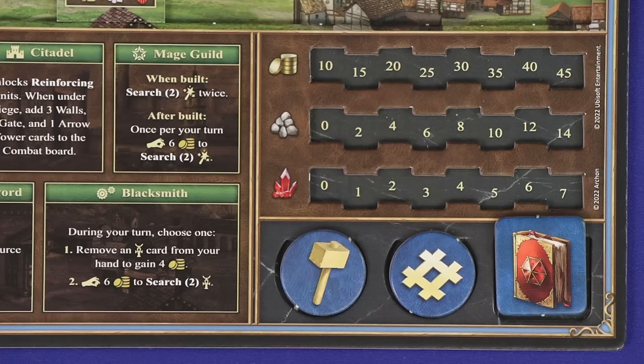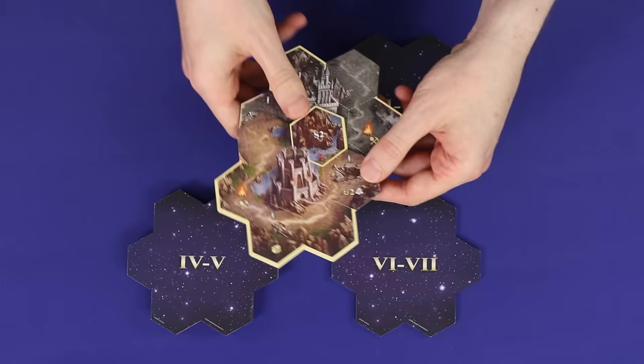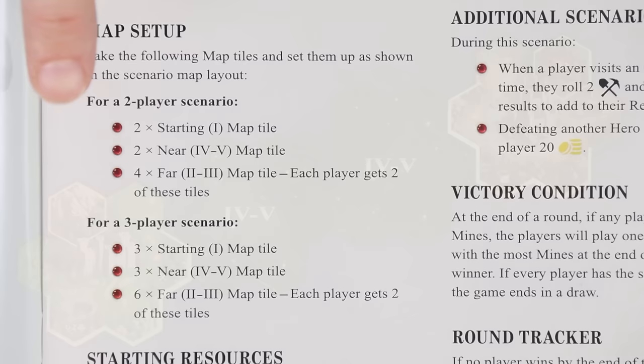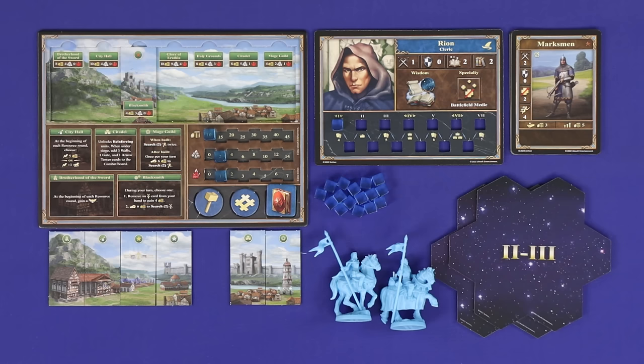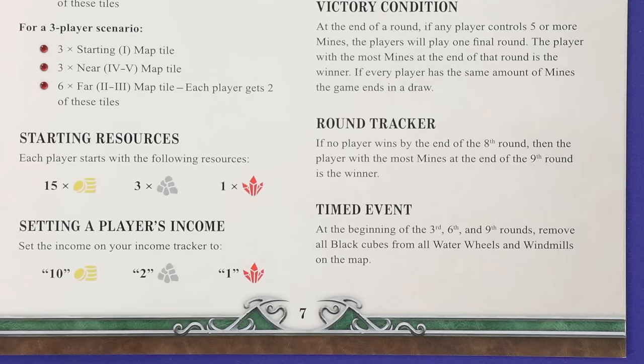You'll take your starting resources in tokens and set your starting income with cubes on your town board. Next, set up the map tiles — separate the tiles based on the numbers on their backs, which represents the level of the neutral enemies you might find there. For the level 1 tiles, look through them and find the one which depicts your faction; any which aren't in use get returned to the box. Shuffle all of the other decks face down and set up the map as depicted in the mission book, with the level 1 tiles face up and nearest where you're seated. If instructed by mission setup, you may also deal tiles of a certain level to each player face down — these are tiles you'll be able to add to the map as you explore. Set up the round tracker and shuffle and place the astrology cards face down nearby. Mark the current round with a black cube, and if the mission has any timed events you may want to mark those with black cubes as well.